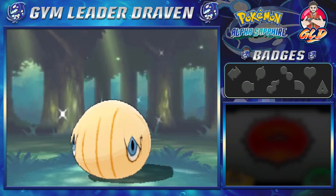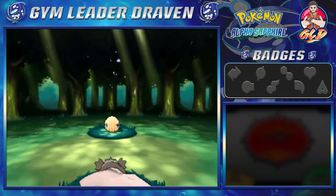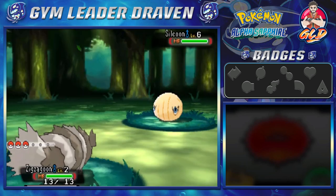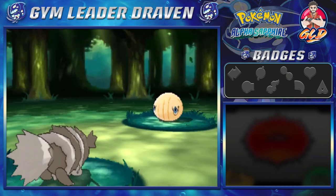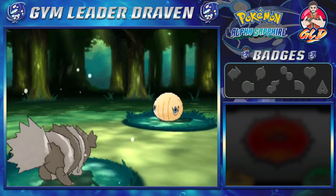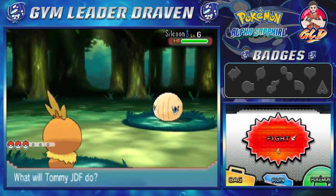A shiny Silcoon — you cannot make this up guys. Let's go ahead and throw a Pokeball at it. One — oh no, okay. I'm nervous, I'm really nervous right now. Let's try Trick — here comes a Harden, so this Pokemon's maxing out its defenses. I could go with Zigzagoon or Torchic, hitting it with... okay, let's go with TommyJDF. Silcoon has its defenses up, so physical attacks are the norm. Oh my god, it's a shiny Silcoon — thank you Arceus!